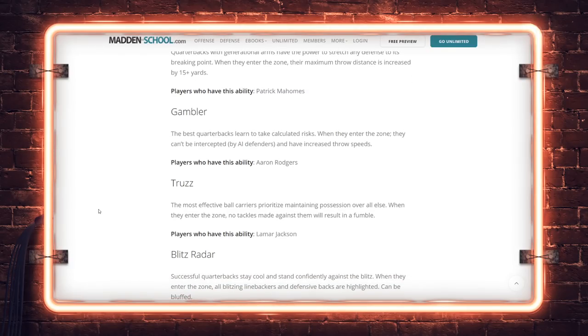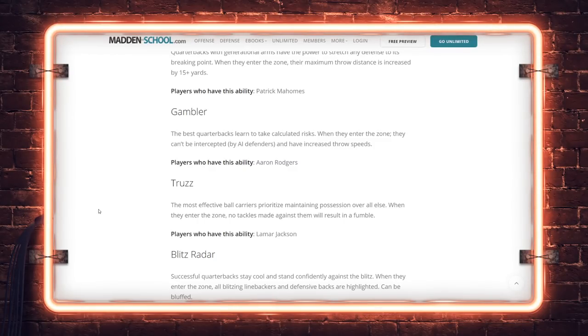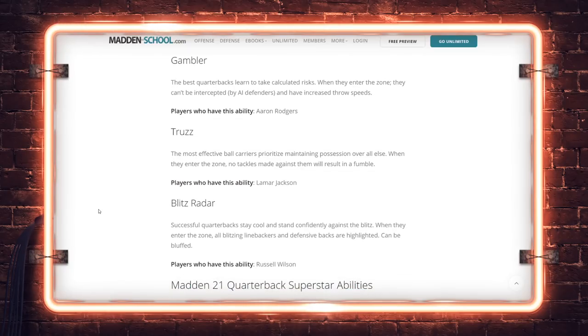So if you get Lamar Jackson in the zone on quarterback runs and scrambles, he will not fumble. That's really important — try to make sure that's not activated against you. Right now we don't know the condition that knocks them out of the zone with this ability. Be aware when this is lit up against you, especially early in the year. The Ravens with their defense is going to be a popular team, especially with Lamar.